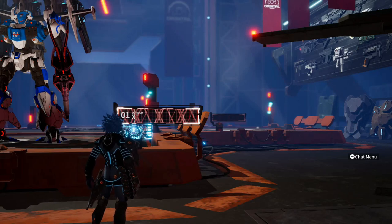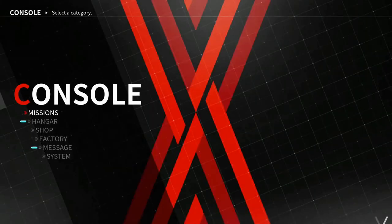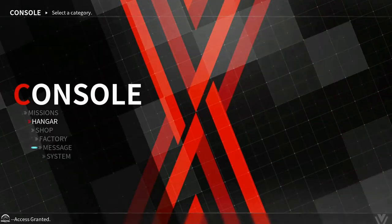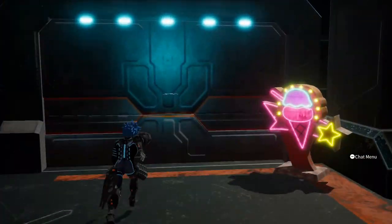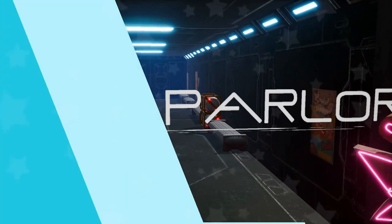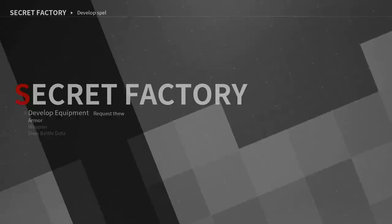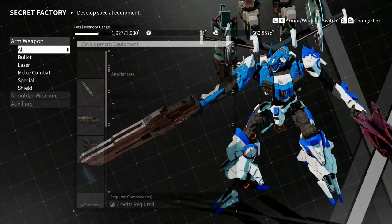Hey, what up guys, this is Eclipse from Team Ruthless. I wanted to tell you guys a little bit more about the factory — I know I mentioned it a little bit. For those who didn't know, there's a secret factory and then there's the normal factory. The secret factory is how you get a lot of the different kinds of boss weapons, mostly from multiplayer. One of them you find in the gargoyle — if you don't know about that, there's a video on that in my playlist.